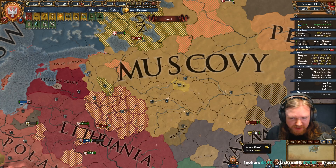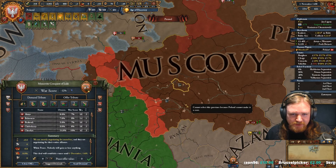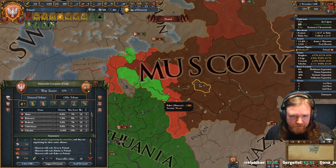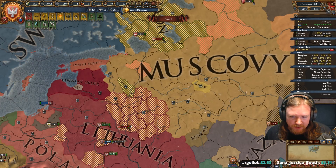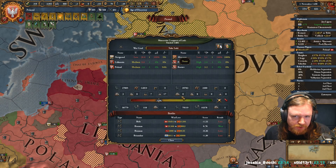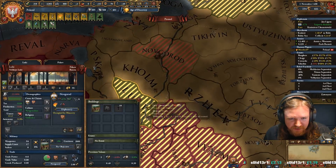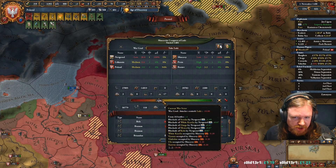How do you make a nation capitulate in this game? You make a peace deal with them. So I click on this, click on make peace, and then we can choose what territories to take from them. As for actually making them capitulate, the most important thing is probably this — it will tell you what the war goal is. In this instance, take Luki. So we need to take this province back and then Muscovy might actually start losing.